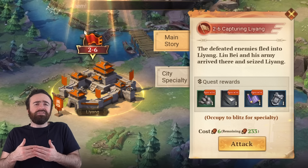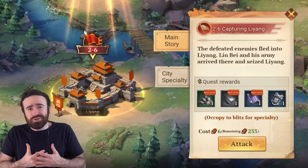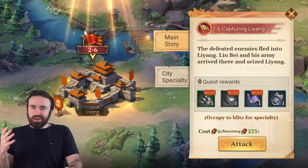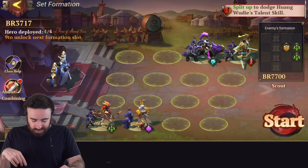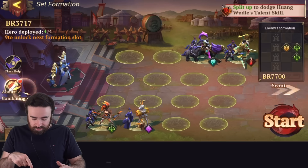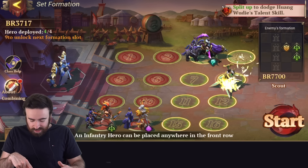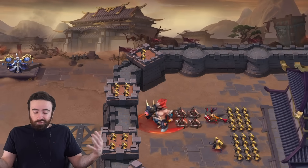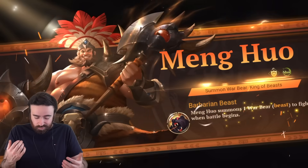Throughout the campaign, there are plenty of different types of battles. Our next attack: we've got to take and capture back a city. The defeated enemies fled into Liang, so we're going to try to capture it back and hopefully get some nice rewards. Before we begin, let's go ahead and scout, take a look at their positioning. One huge factor is how timely your spell casts are as well.